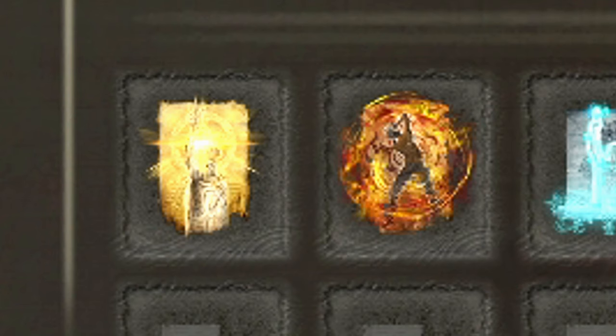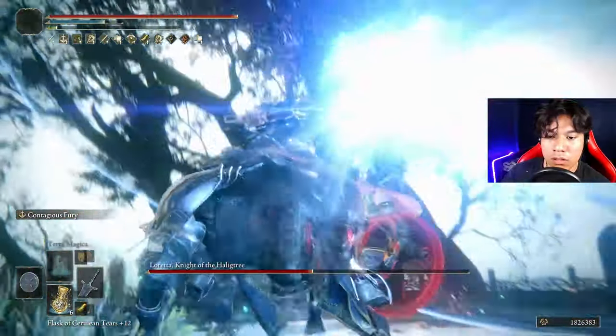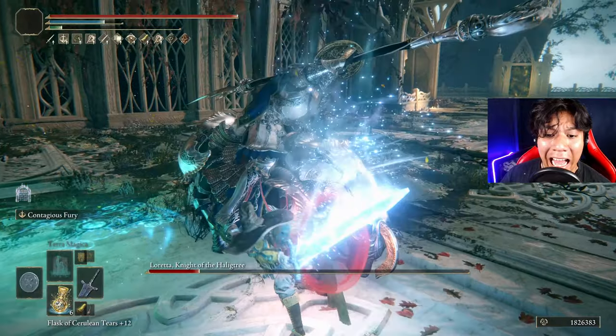Golden Vow and Hall of Shabriri are going to be our main buffs. Terra Magica is a very useful spell that will boost our magic damage by a lot. Now that we have completed an optimized build, what do you say if we begin with the boss fights?